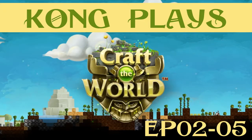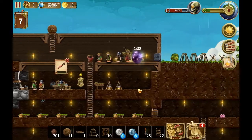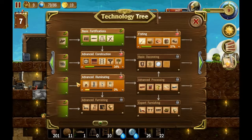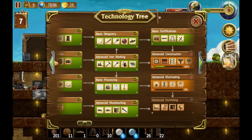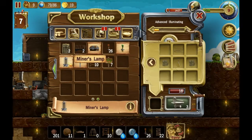Hi guys, welcome back to Craft the World! Let's see where we were. I think we should start on illuminating — yes, this one we definitely need to complete so we can make better beds. And from this it's a very small step to this, and this is a really nice bed to have until we get the last beds, but as you can see they're way out here.